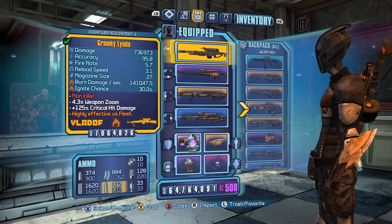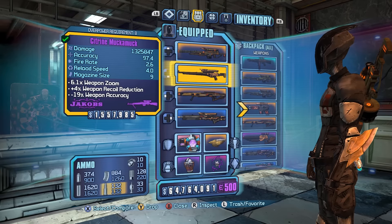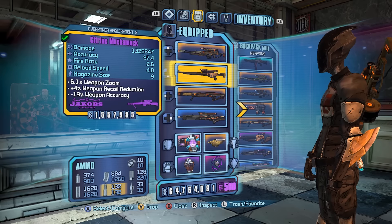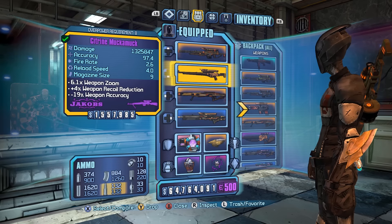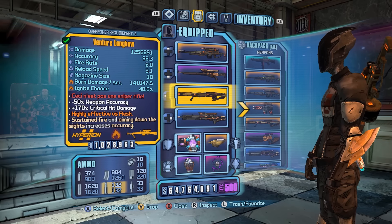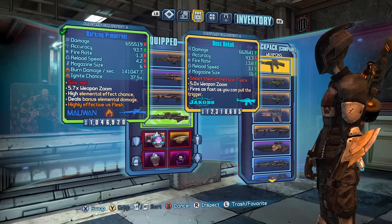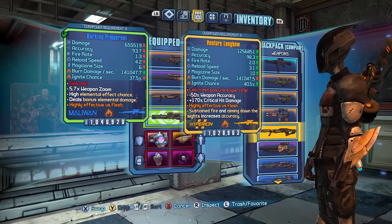I should go over the parts. The Luda will be a Vladoff Grip, Fire, Damage Prefix. The Muckamuck has a Damage Prefix, Jakobs Grip, with a Citrine. Venture Longbow with Hyperion Grip. And a Jakobs Grip Barking Pimpernel.